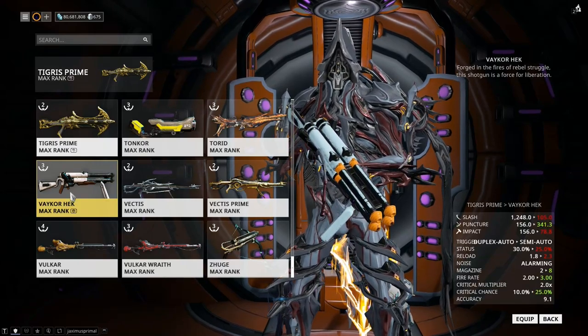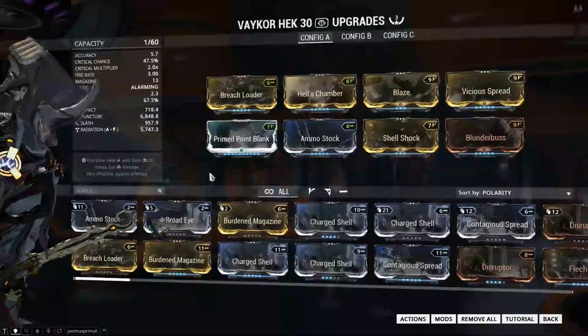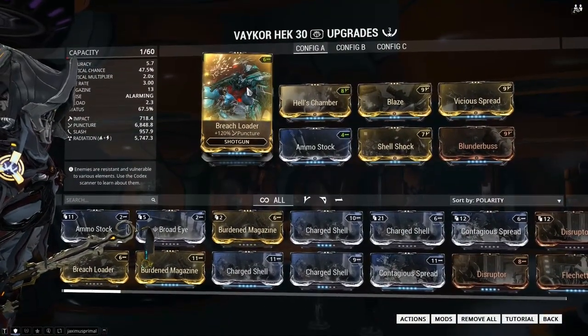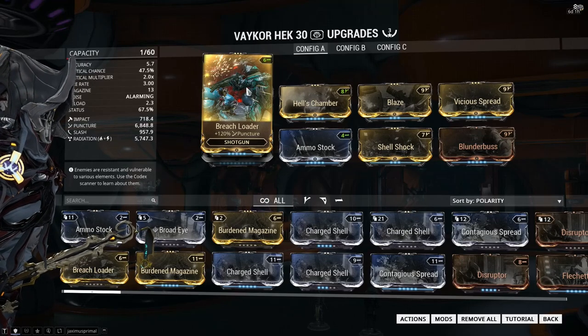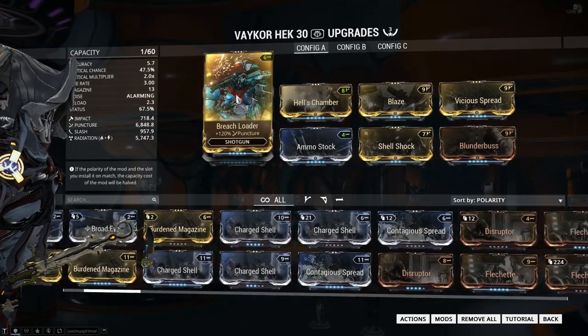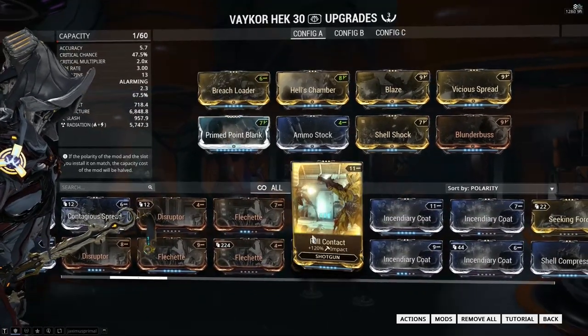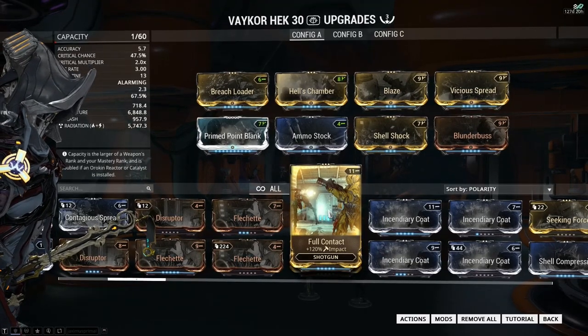The Vaykor Hek is a puncture-based one, which means Breach Loader — being the 120% puncture mod — is best for the Vaykor Hek. And Full Contact is better for the other shotguns. So these 120% damage mods are useful depending on which one it is and what weapons you use.